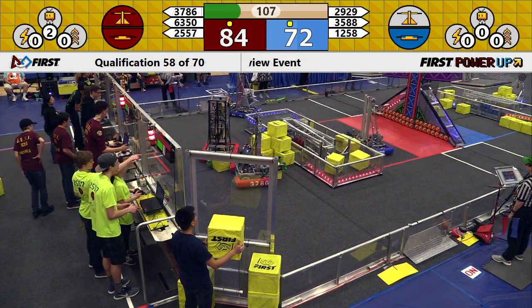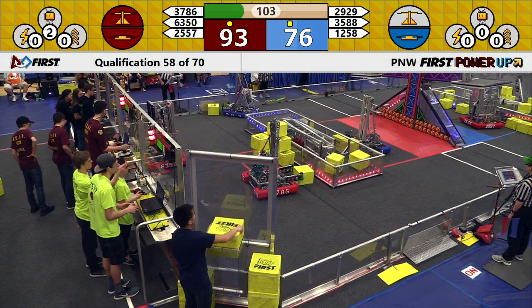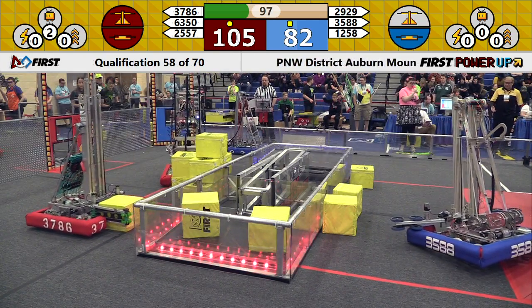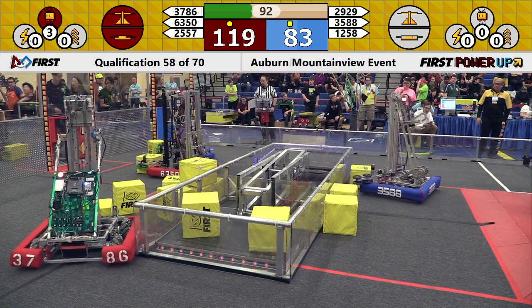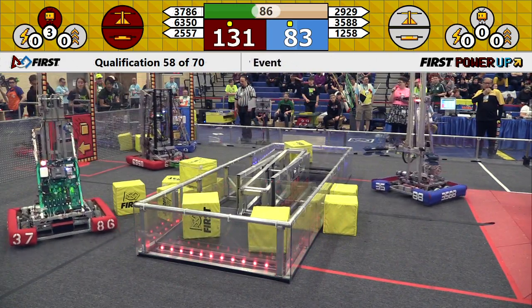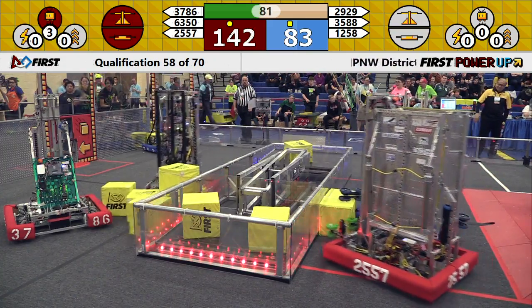That means they now surpass them in score. Red Alliance moves into position to further slow down your Blue Alliance — that's SodaBots in Red Bumpers on the Blue Alliance switch. Your first power up played is Levitate from your Blue — Red Alliance rather. That will give them 30 points and a climb at the end of the match. We see some concern from some drive teams behind the red glass.